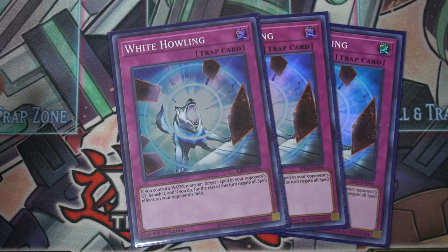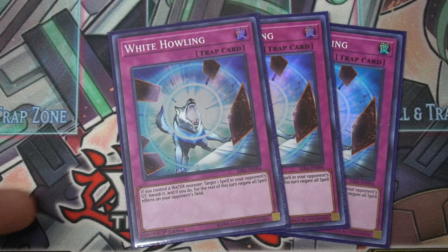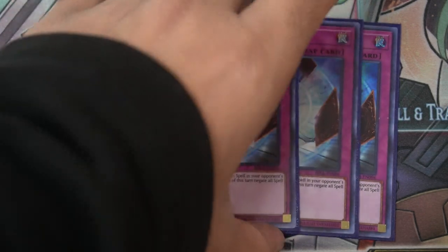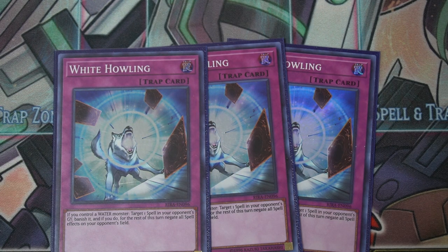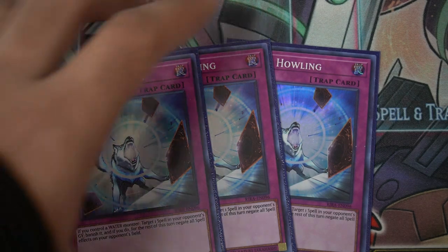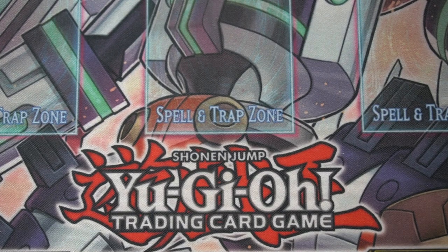Three White Howling traps — if your opponent has a spell in graveyard and you control a water monster, you can negate all their spells on their field for the whole turn. It's like a weaker Harpie's Feather Duster trap, but it's actually a really strong card. They essentially only have one spell to use; once they use it and it goes to grave, they have no more spells. This isn't something you can really see coming easily, and locking someone out of spells with the Barrier Statue in play really stops someone.